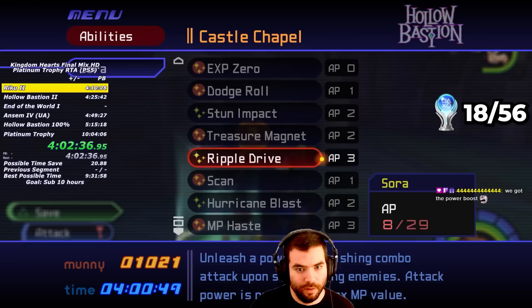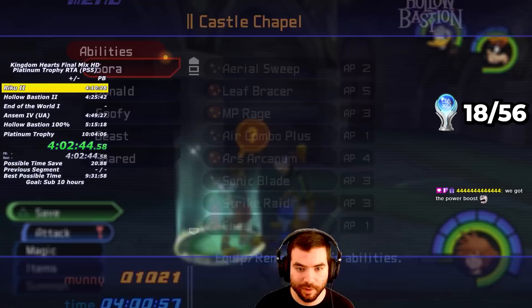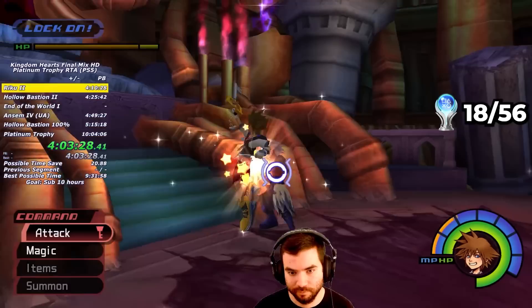Before fighting Riku Ansem, I use all of my accumulated stat boosts, unequip EXP 0 so I don't miss out on the EXP the boss gives, and put on Tech Boosts, Cheer, and Hurricane Blast. Obviously I saved the game here too, because this boss can kill you very easily.